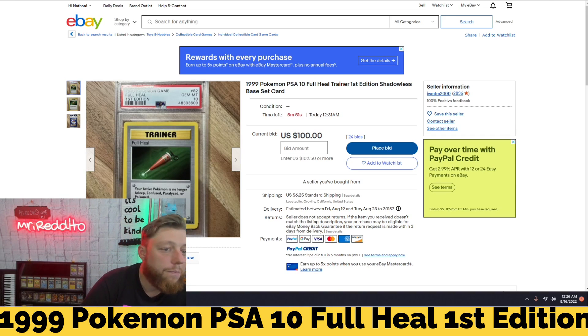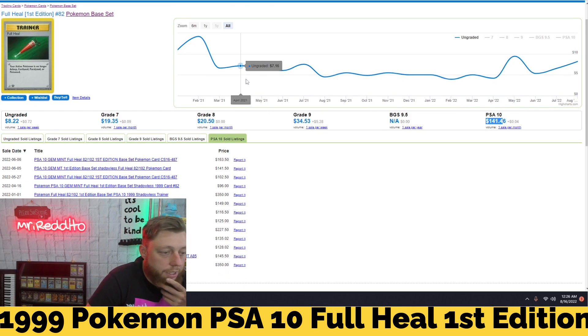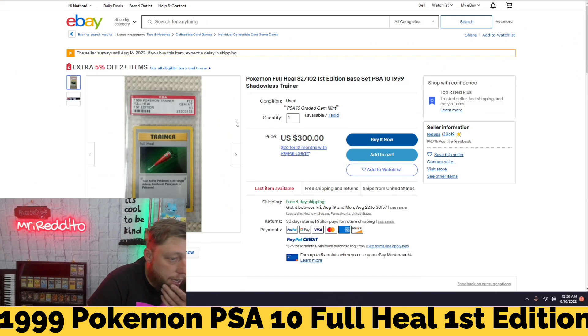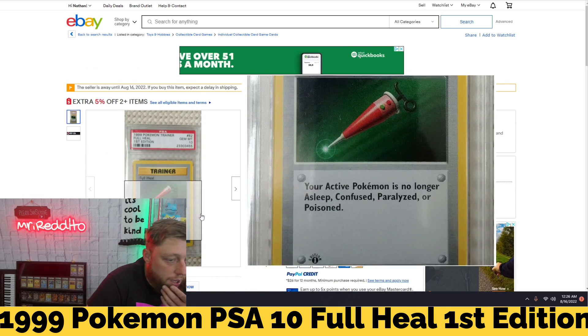Let's go ahead and look at some price charts on this one. So this is interesting. Two months ago it sold for $163, $141, $102, $96. But in January of this year, seven months ago, it sold for $350. Let's see if that one's available to look at — yep, one available, one sold, PSA 10, $350.